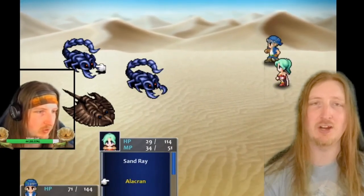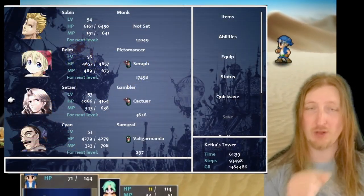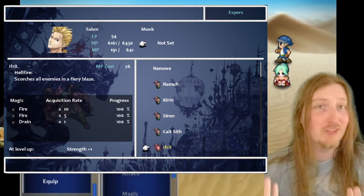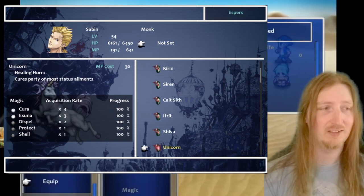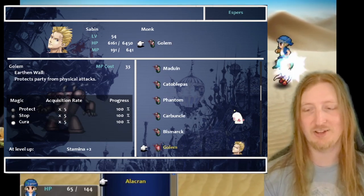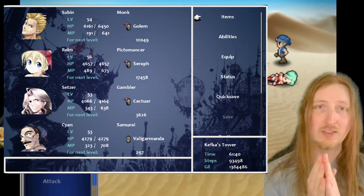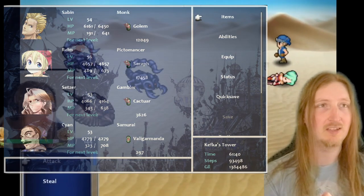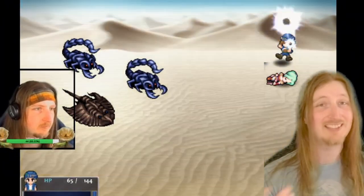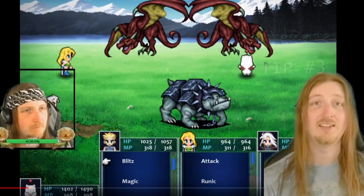Tip number two: you will inevitably get magic in this game, but to give your characters those abilities you need to apply the Esper Magicite in their item slot. I made this mistake early on — it wasn't really explained clearly. A Twitch viewer pointed out that applying the magicite is how you learn magical abilities. Above that, it also gives you stat boosts for strength, magic, stamina, and more. Be sure to apply your Esper Magicite when you get it.